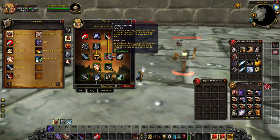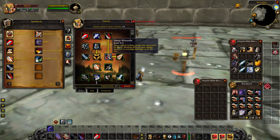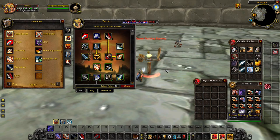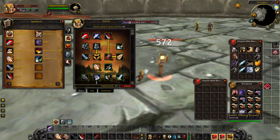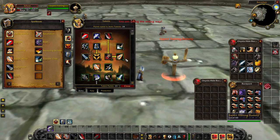Deep Wounds is a staple talent as well — every time you crit, you'll deal 60% of your melee weapon's average damage over 12 seconds. You can see it ticking 75 damage per tick. Remember that Rogue's Hemorrhage amplifies all bleed damage by 10%, so this is very good for a Warrior in combination, because a Warrior does a pretty fair amount of bleed damage between Rend and Deep Wounds.